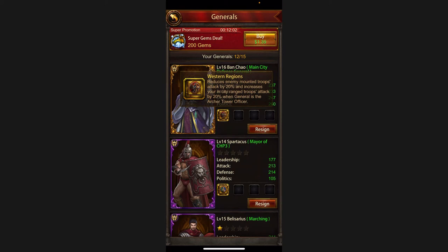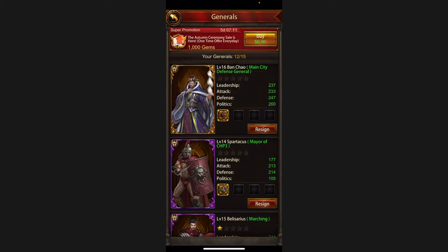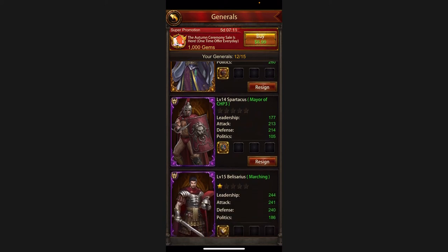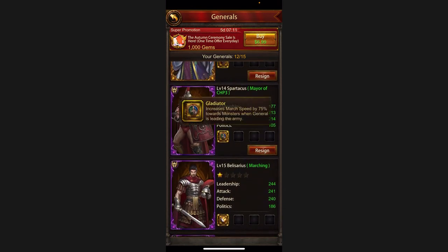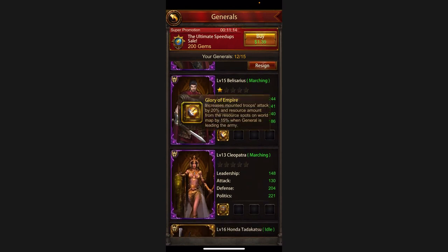In the generals section you can see the specific buffs that every general has. Ben Chow reduces enemy mounted troops attack by 20 percent and increases your troops by 20 percent when he is the Arch Tower Officer. The Arch Tower Officer is for defense — you need to upgrade it to level 16. Spartacus has march speed increased by 75 percent towards monsters when leading the army. Belarius increases mounted troop attacks by 20 and resources by 15 percent.